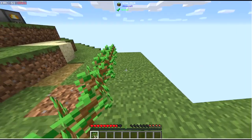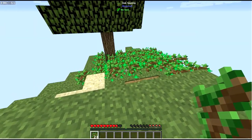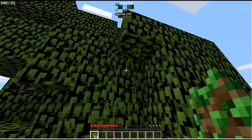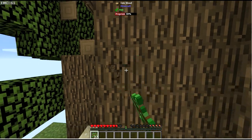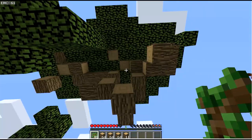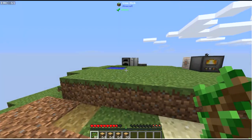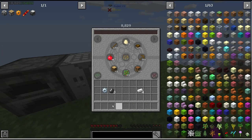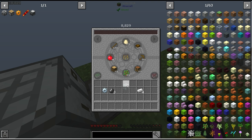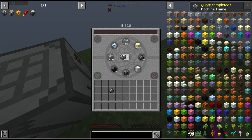Trees are currently our only way to gain EMC, so I'll plant a huge batch of saplings and mine them all. That's a lot of saplings — I'll let them all grow in then break them. We got two stacks of wood down, and now we're back up to 8,000 EMC. I'll smelt sand into glass, take four pieces of glass, and now we've got our machine frame.